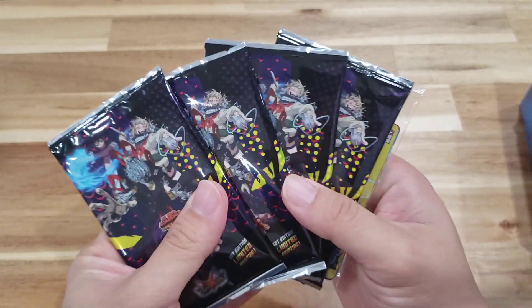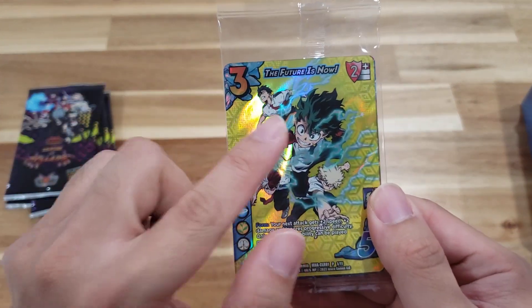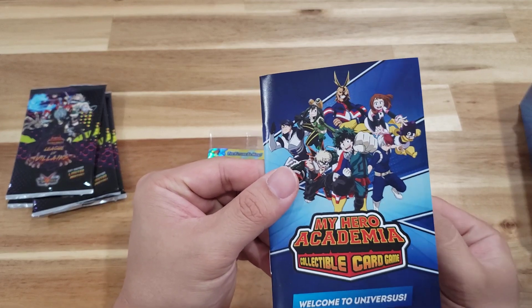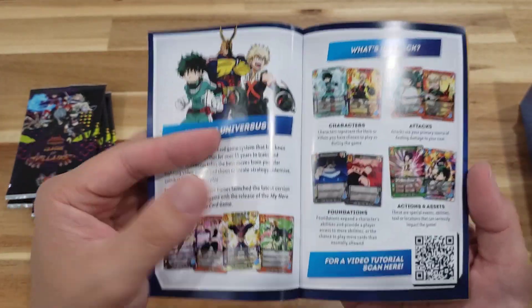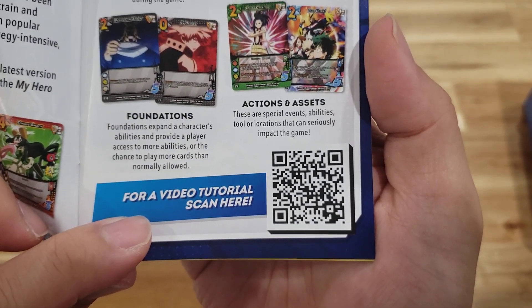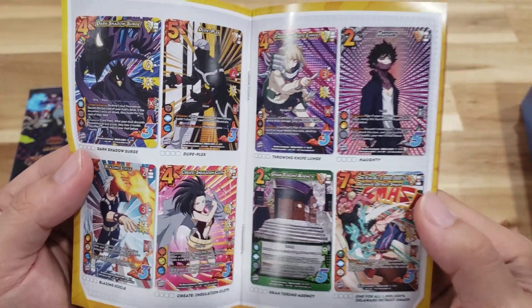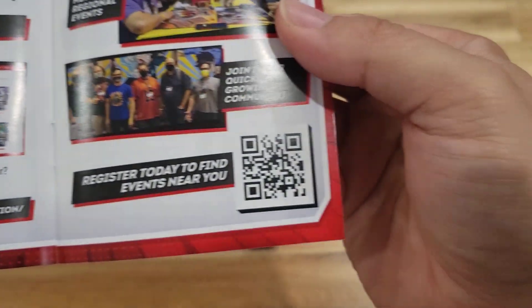So we end up with a couple of items here: four booster packs of the newest set — the League of Villains — this promo pack that includes the 'Future Is Now' holographic foiling, and some extra goodies. We also get the manual, 'Welcome to the Universe,' which gives you some basic tutorial information. There's also a QR code you can scan to learn how to play.